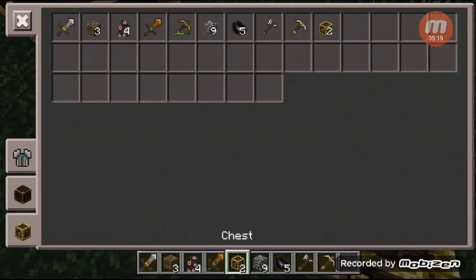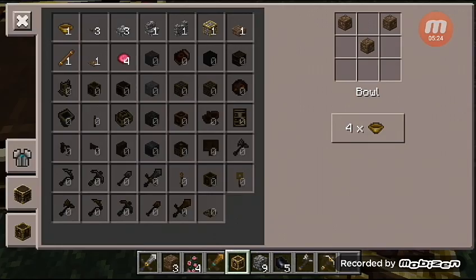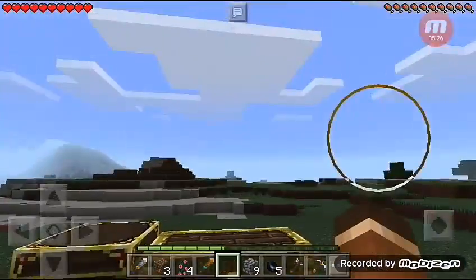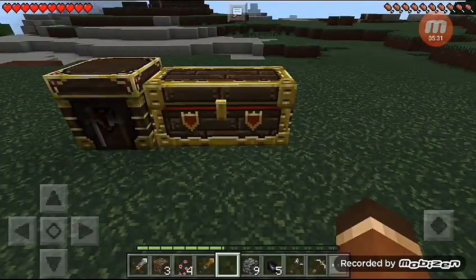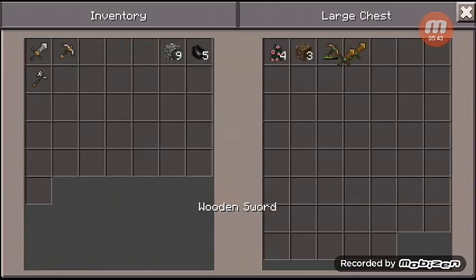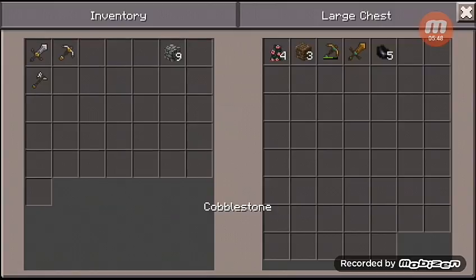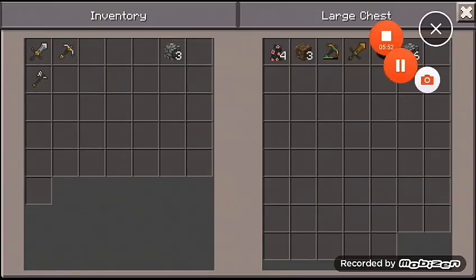Great, we got wood — what the heck! Oh my gosh, the chest is so beautiful. Let's put our things in. Oh my gosh, we don't need this coal, we don't need this cobblestone — if we need it we can just take it later. Sorry guys.